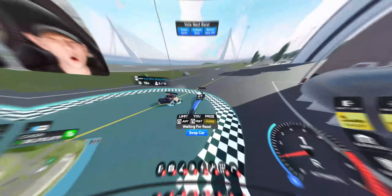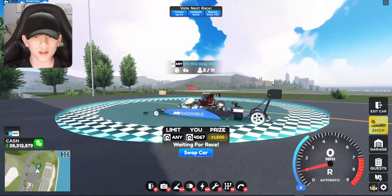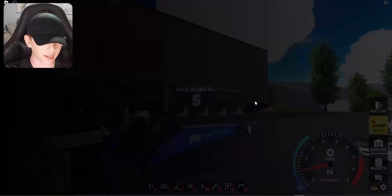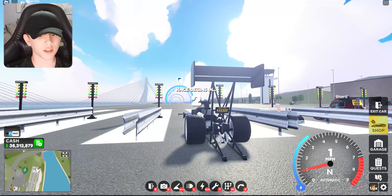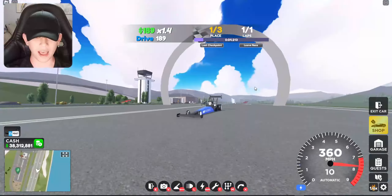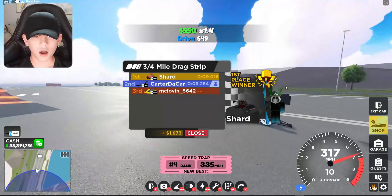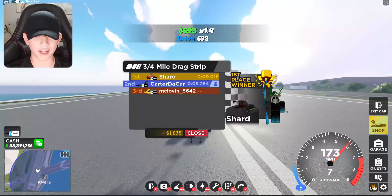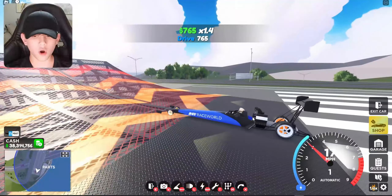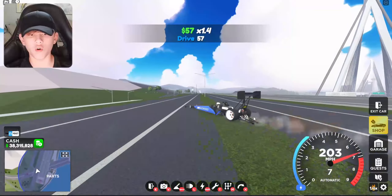Now we're at the drag race and I'm testing out this funny long drag car. It's got a huge wing, very nice engine detail, parachutes in the back, and wheelie bar things. This thing is fast — come on, don't catch up! We finished in 9.2 seconds. They've also updated the race track, which looks sick. This car has a top speed of around 300-something miles per hour and it accelerates incredibly fast.